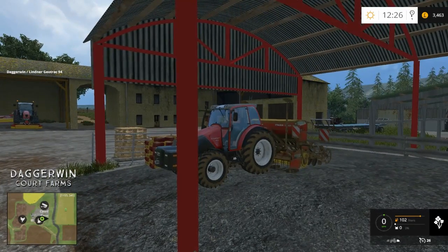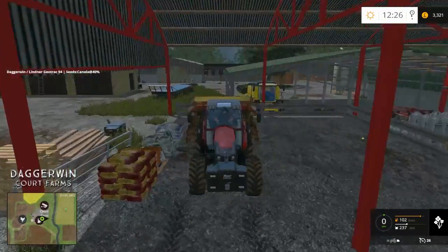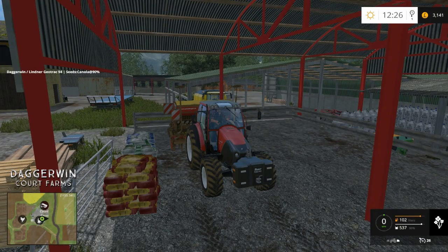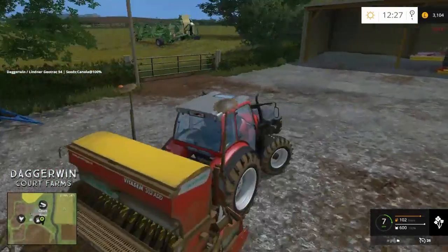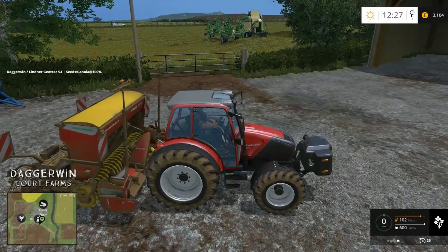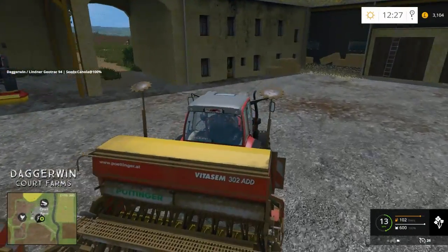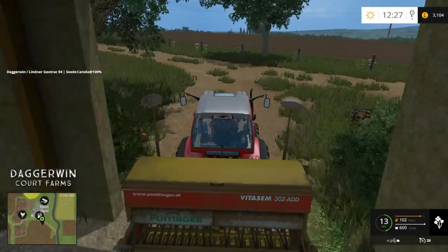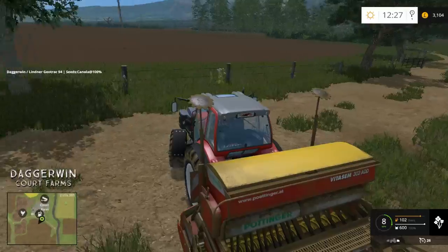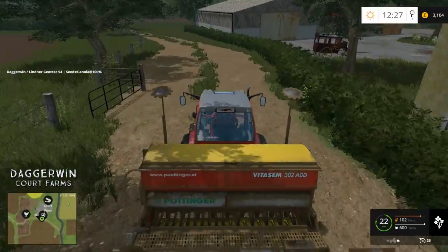We're going to continue this series. The first thing we need to do is refill the seed drill and we need to take the Lindner tractor back to the field it was drilling before. Then we're going to be doing our silage bale making — you can see two machines over there. They're the two we're going to be using today. One of them is the Crone which allows you to bale and wrap at the same time, so that is going to be a fantastic mod and that is from the mod contest.